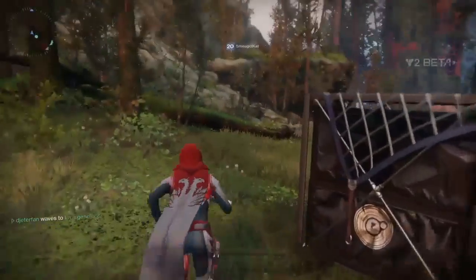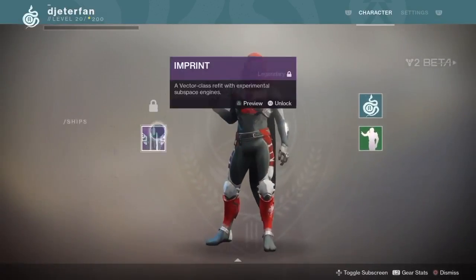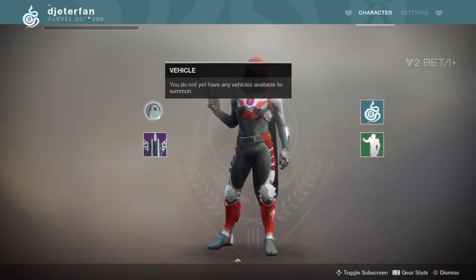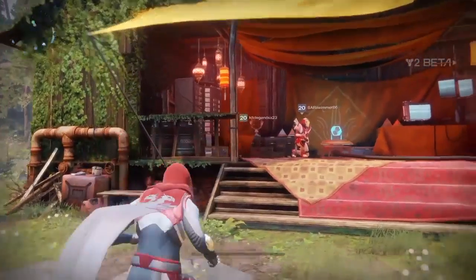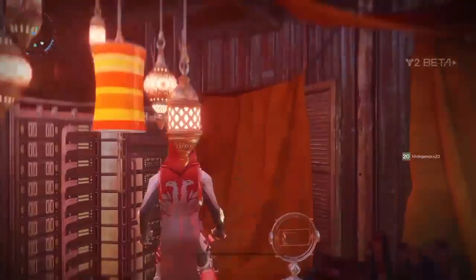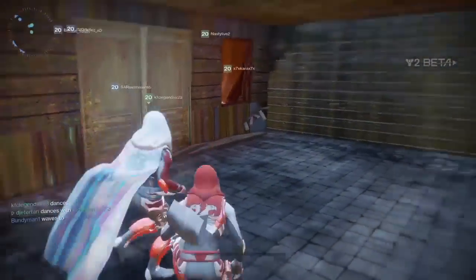I really want to know whether or not we're going to be able to access these vehicles. This is all speculation at this point — I don't think any of this is confirmed. But when I went into my inventory and checked the sparrow slot, it doesn't even say sparrows anymore. It actually says 'vehicles.' So there's a good chance we will have access to more than just one vehicle in Destiny 2, and I think that was a little bit of a tease by Bungie to leave those in the Farm.